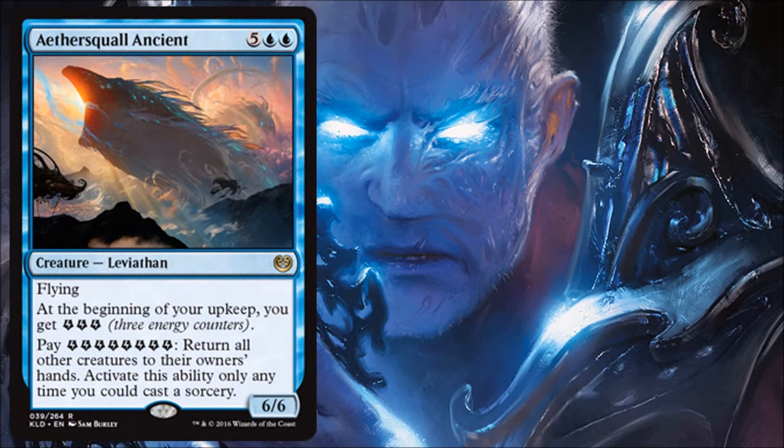Next we have Aethersquall Ancient — a high-end curve card meant to be a bomb, and it is. It's a 6/6 flyer that gives you three energy, and if you have extra energy to pour into it, it returns all other creatures back to their owners' hands. It does a lot and can take over a game.